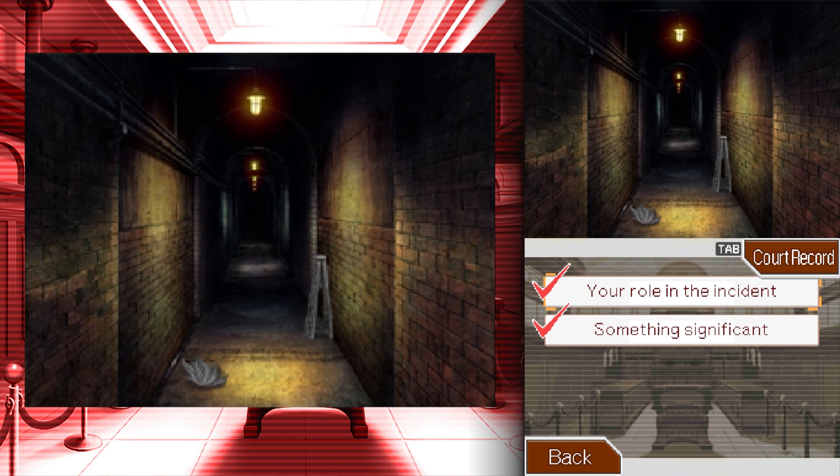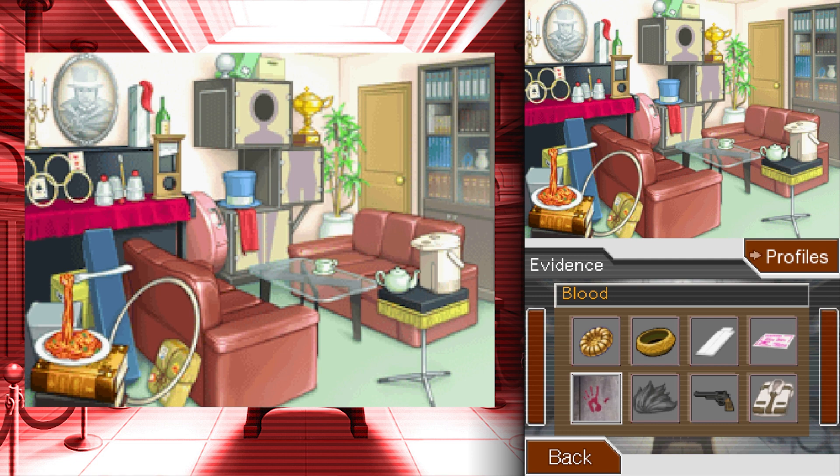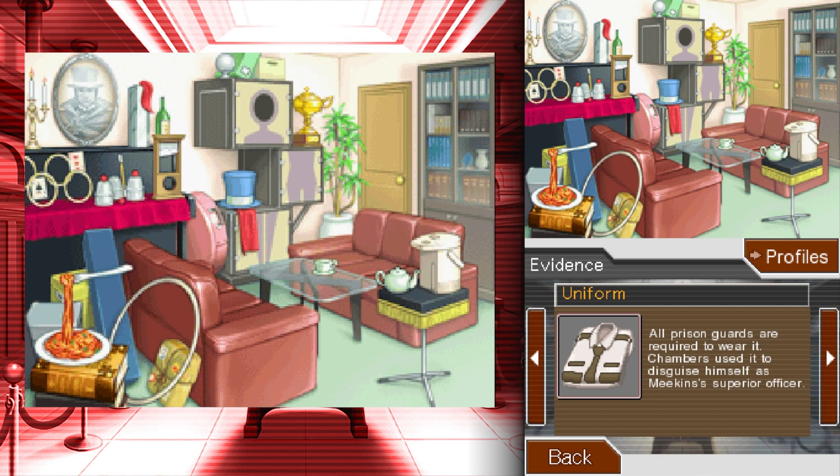Talk to him. Yeah — thinking about it, obviously the judge is going to be something different. Is it going to be the judge's brother? Would it be too much of a conflict of interest? Someone new? Well, I don't want to hear this sound anymore but the uniform is definitely different from what Mike Meekins is wearing. Chambers used it to disguise himself as Meekins' superior officer.